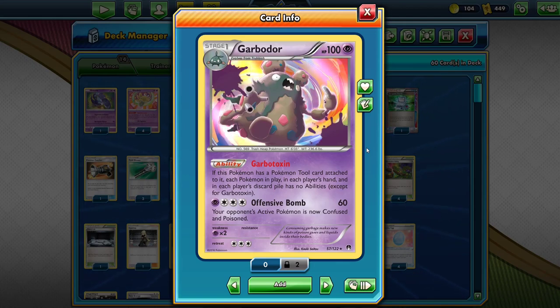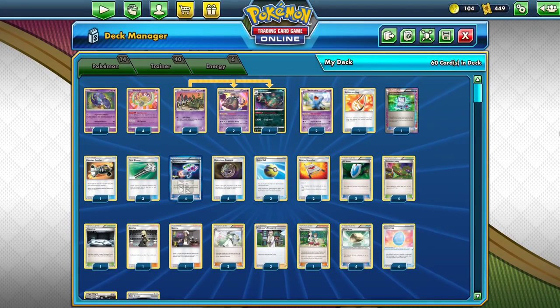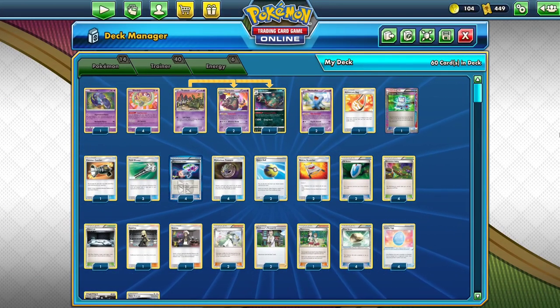I looked at it and tried it. If this Pokemon has a tool attached to it, each Pokemon in play, each player's hand, and each player's discard pile has no abilities. Unfortunately, it doesn't count for your deck, so you can't use Nest Ball. That is unfortunate — it's a big drawback — but you play Mysterious Treasure and Quick Ball, so it's not that huge of a problem.